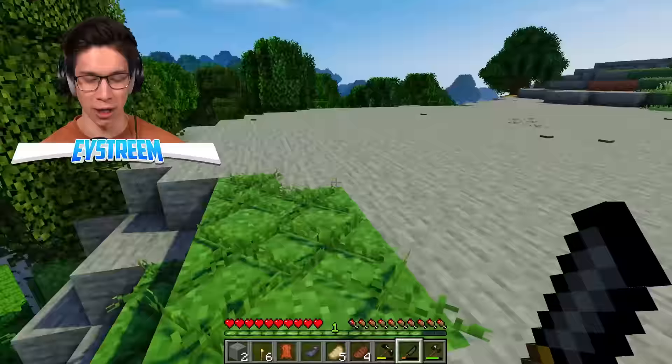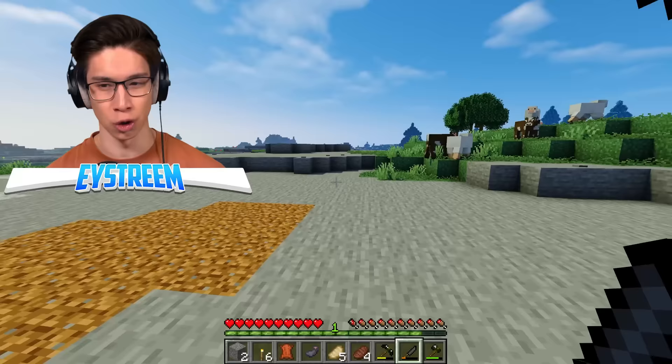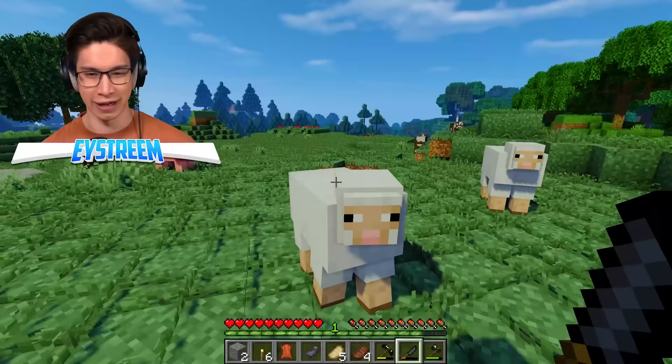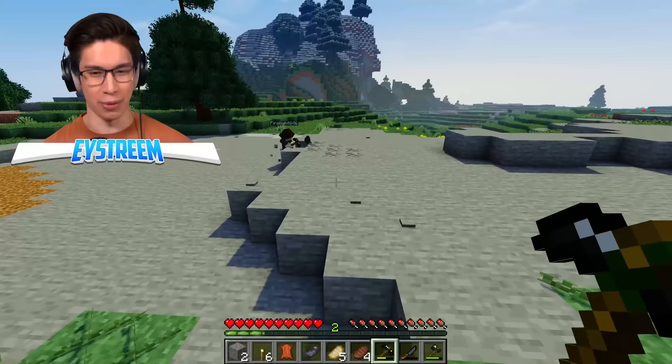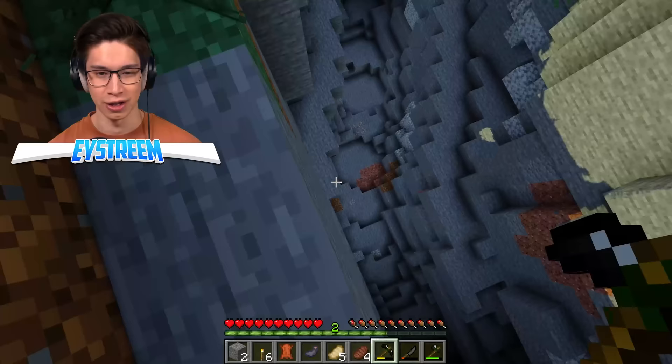I'm assuming that a ravine is probably much better than a cave because then we get the light from the sun — we don't have to waste all of the torches. That makes sense to me. I found coal. Wait, really? Where? Perfect. Okay, we can use that. That'll be a much better fuel source. All right, good job, Ethan. It's big down there. There's iron down there. Perfect.